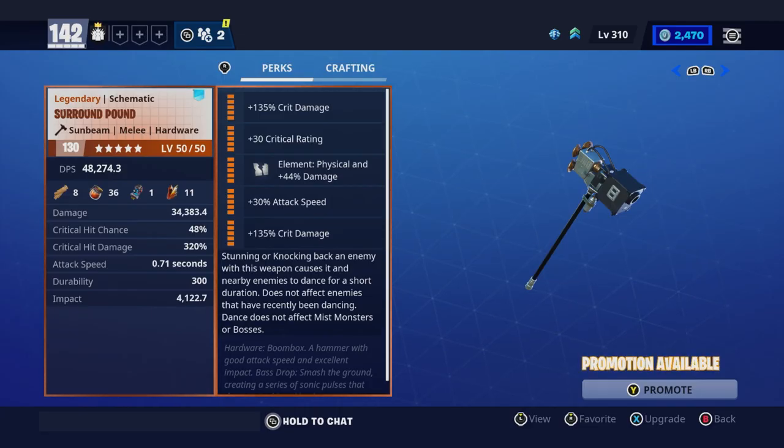The Surround Pound. Maybe you recognize this weapon, because back in the day it was popularized by using the Storm King in order to knock down his horns.